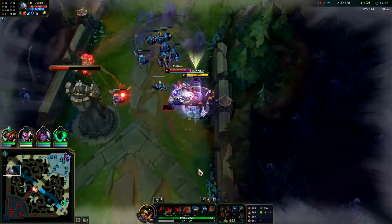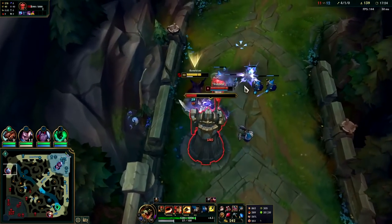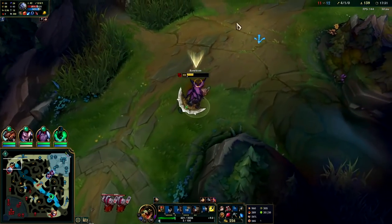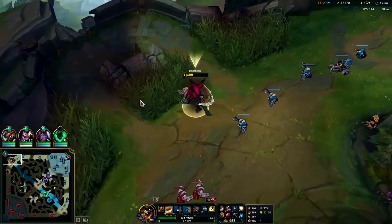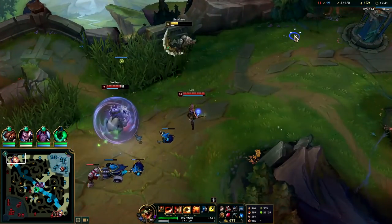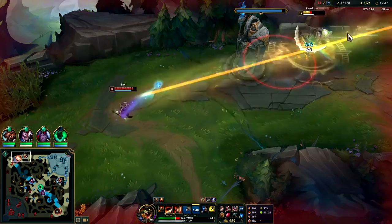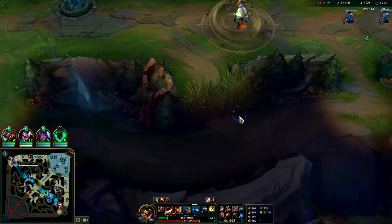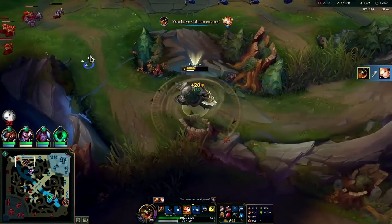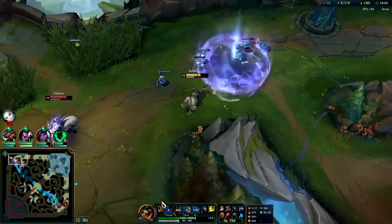I'm going to force him to hit me instead of the minions. Auto attack WQ. Missed him with my Goredrinker — that kind of sucks; I'm also really low on health now, that wasn't really worth it. I was thinking about flashing in there but I saw her Q really early.